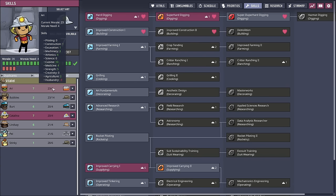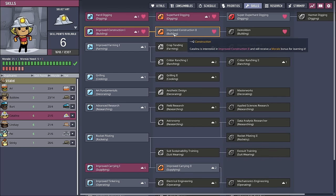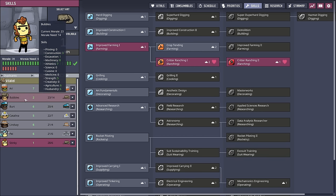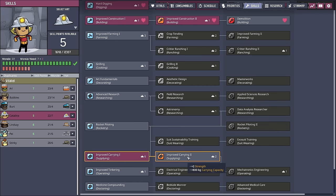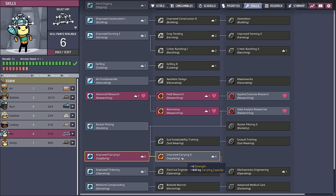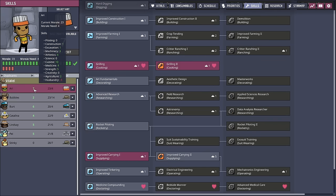I think it's about time, considering we're sitting at around 20 morale for all the duplicants, to throw in a couple of extra skills. We're going to give Catalina some improved construction so they can build those ladders a lot quicker. We also put Stinky into critter ranching — it had been a minute since we had looked at them. So now our colony is going to have two ranchers, Bubbles and Stinky. And then finally I'm going to round it out by giving all the duplicants up to improved carry too, so when they are moving materials in and around the colony they'll be able to do it a lot more efficiently.